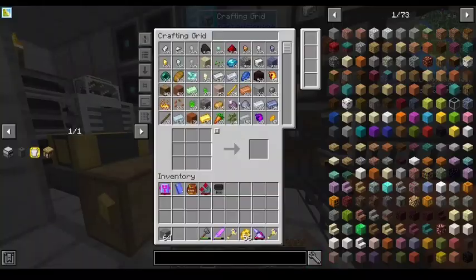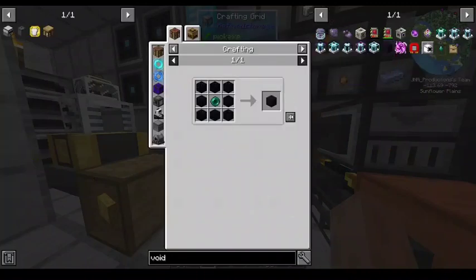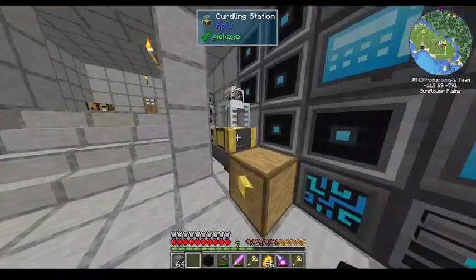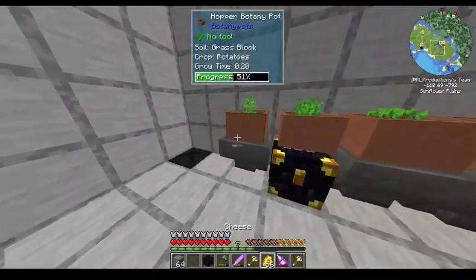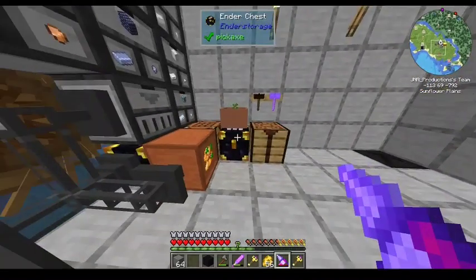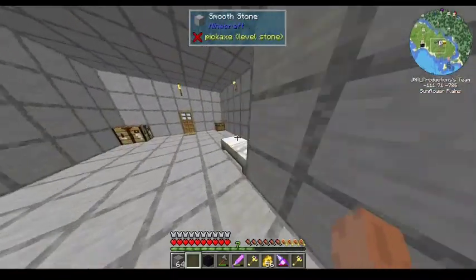We were originally going to try and do this on a server with me actually in the game as well, but it didn't work out, so we're doing this as a screen share through Discord, and I'm going to be offering advice on aesthetic things. Also, just letting you all know, I added this between episodes, upgraded that to an ender chest. I actually did quite a bit of work between episodes.